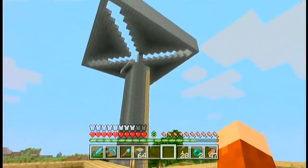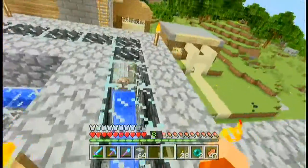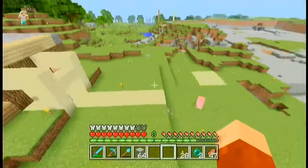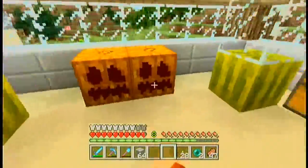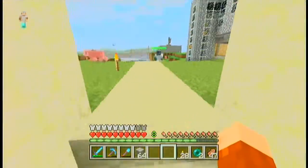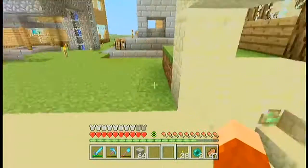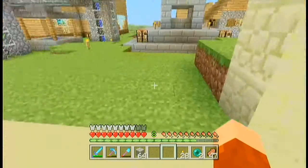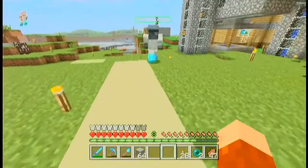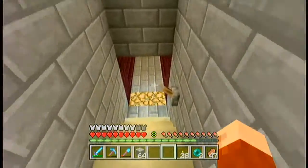We just started working on a mob spawner about 20 minutes ago, and that's what we're gonna be doing during this episode. Also, we built a cool little house right here, which we are planning on having a secret entrance to — go ahead and flip the lever. Chronicles did that on purpose — you flipped it multiple times. Yeah, it's open.